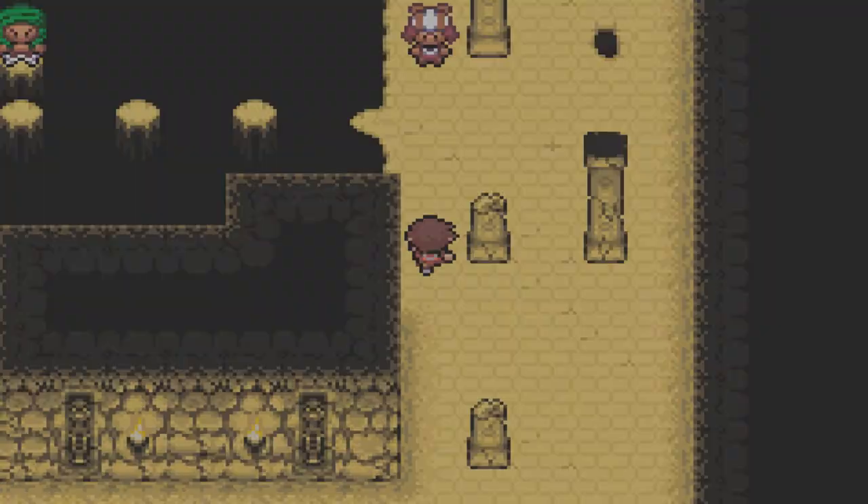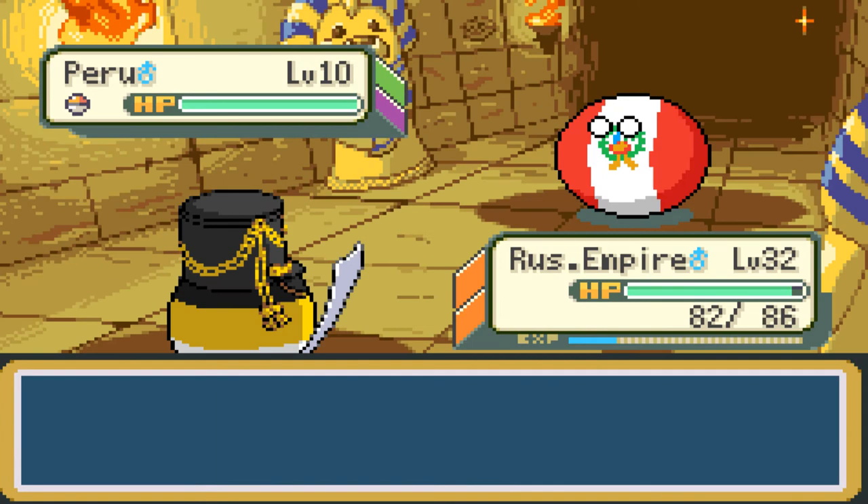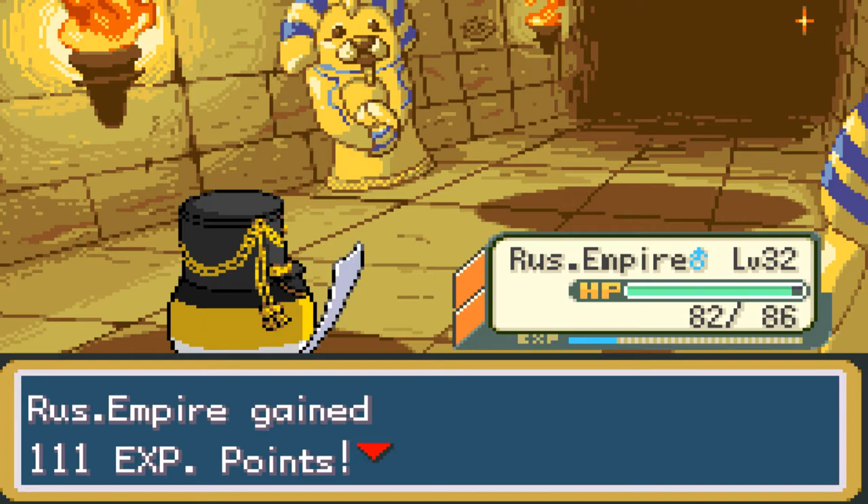Peru is a Grass-Poison type, so Russian Empire can one-shot them essentially. One-shot them, please, Russia — we got this. So I guess we go up to the north; I think that's where we gotta go. Super effective move — that's done. And yeah, they fainted: 111 EXP points. Let's go up to the north and see if that takes us anywhere. Okay, we have a ladder — go up the ladder. Well, down the ladder? I don't know. Oh — Tomb of Anubis; we're still in the Tomb of Anubis.